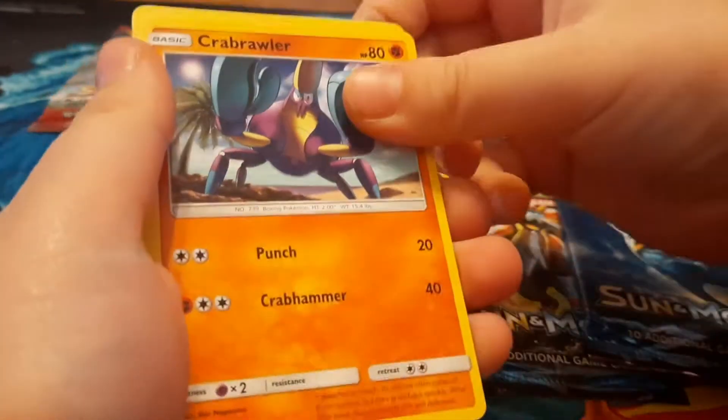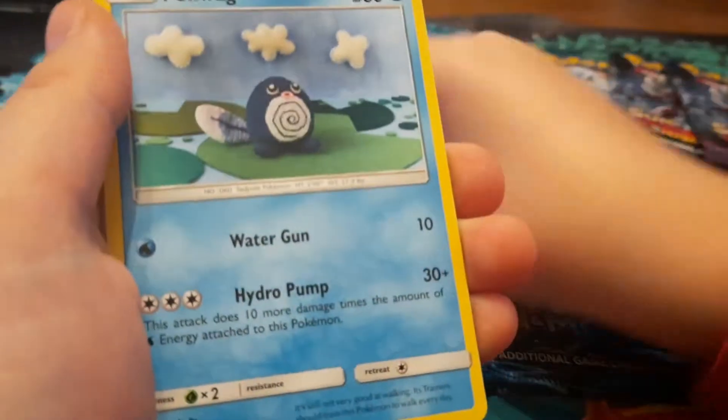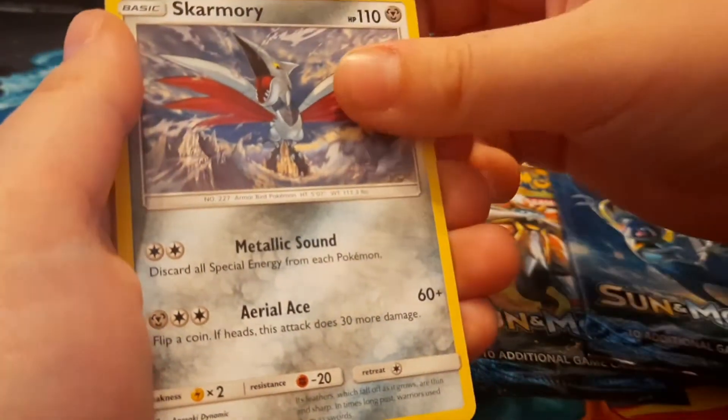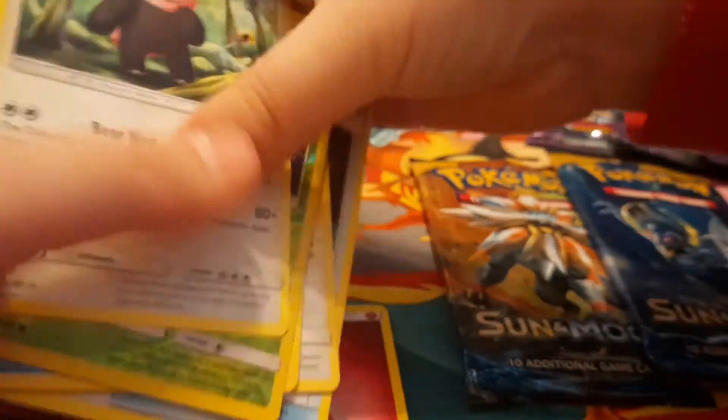Got an Energy, a Wishiwashi, and a Lone Eradicate, XP Share, a Crabrawler, Eevee, a Sandygast, a Poliwag, a Skarmory, a Morphal, and a Bewear. That's an okay pack.